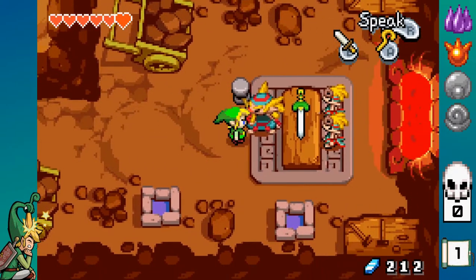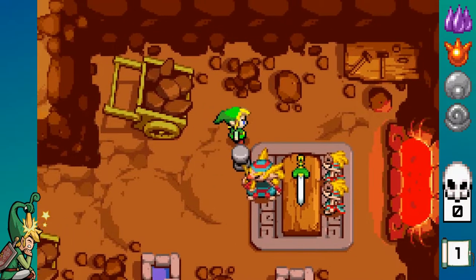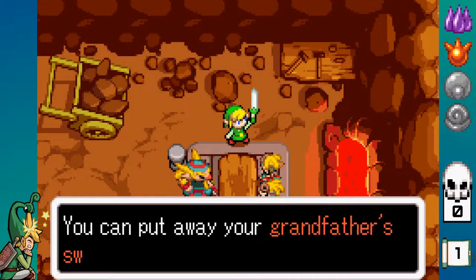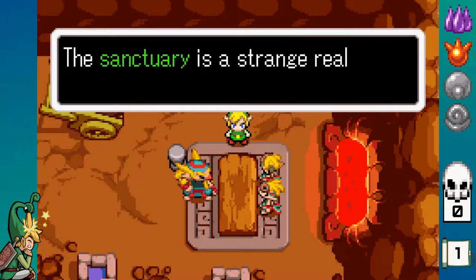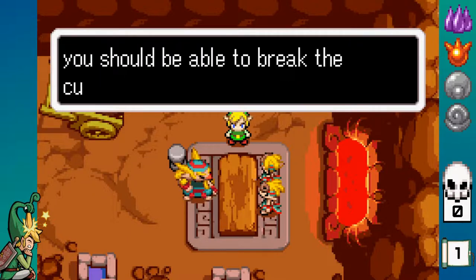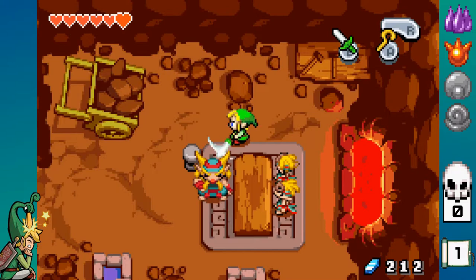We go talk to this guy and he's already finished the sword. So now we just need to imbue it with the powers of the different elements. We need to go to the elemental sanctuary, which is going to be in Hyrule Castle.